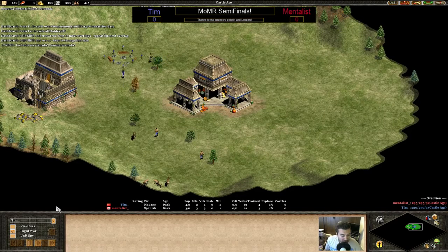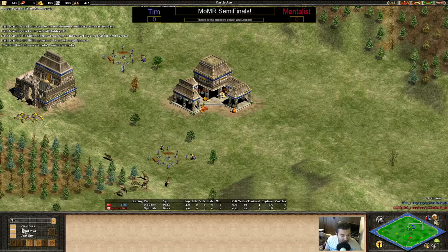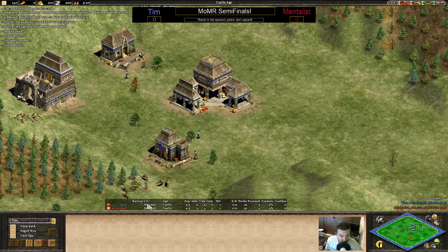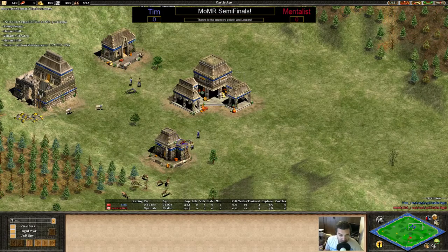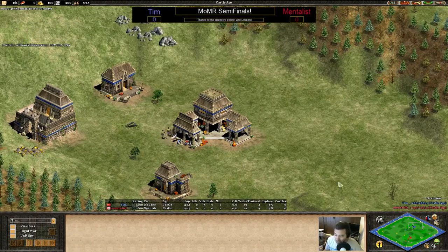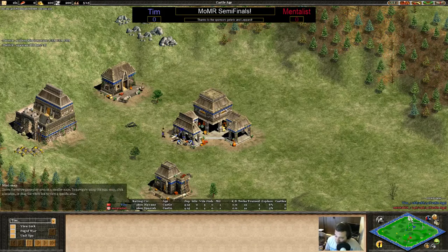All right, we're in game - welcome to game one, Masters of Mega Random, Tim versus Mentalist. We're seeing a dark age start, which is interesting. Actually it is castle age - sorry, my spectator overlay just needed a second to catch up. Tim is Mayans, Mentalist is Spanish. I'll quickly introduce the map and then throw it to Milmano.